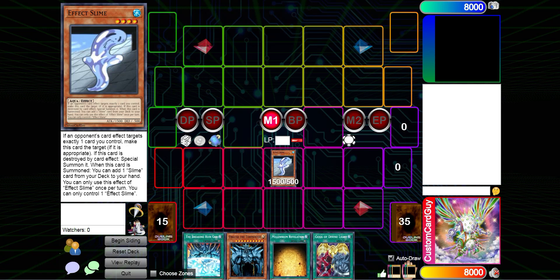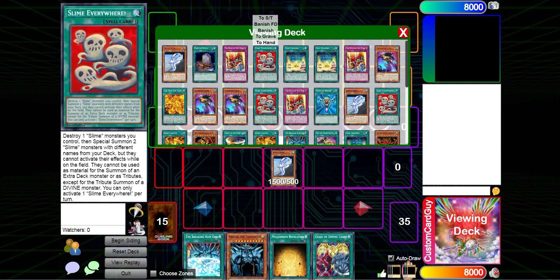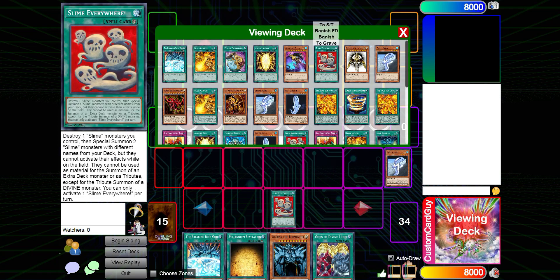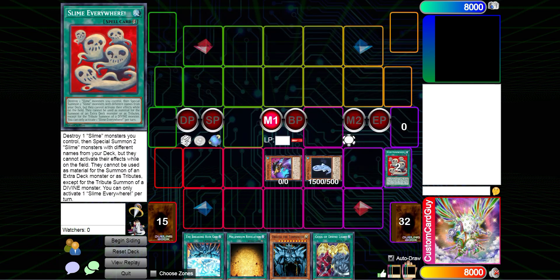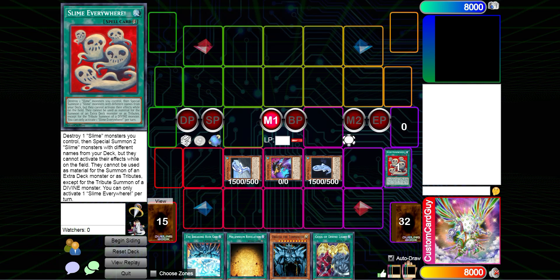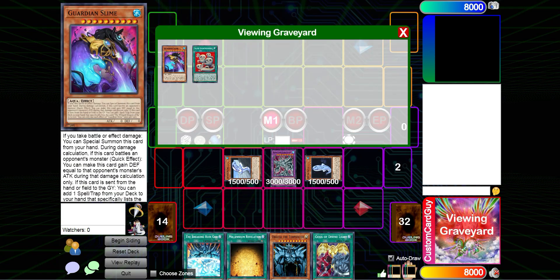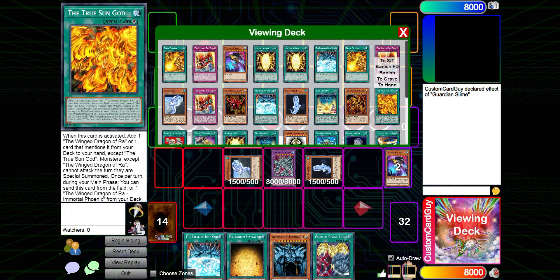Effect Slime is a great opener because on summon you can add a Slime card from deck to hand — Effect Slime being one of those custom cards showcased with the Ra support. We search out Slime Everywhere, then activate Slime Everywhere to destroy a Slime monster we control and special summon two Slime monsters from our deck with different names. We grab Guardian Slime and Battle Slime. Effect Slime, when destroyed by a card effect, special summons itself from the graveyard. Bring him back out — now we have three monsters on the board. We bring out Egyptian God Slime by tributing a Level 10 Aqua monster with zero attack. Guardian Slime when sent to the grave lets us search a Spell Trap that mentions the Winged Dragon of Ra — we'll grab the True Sun God.